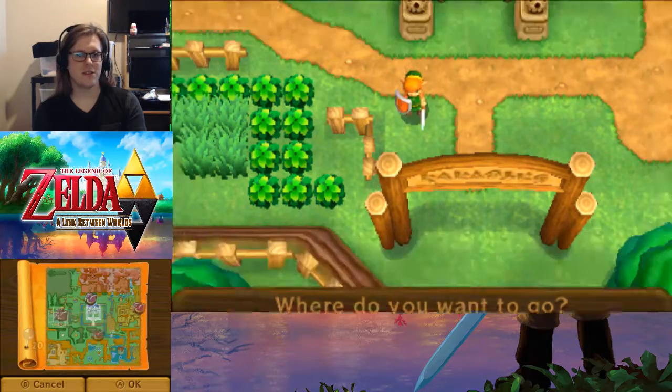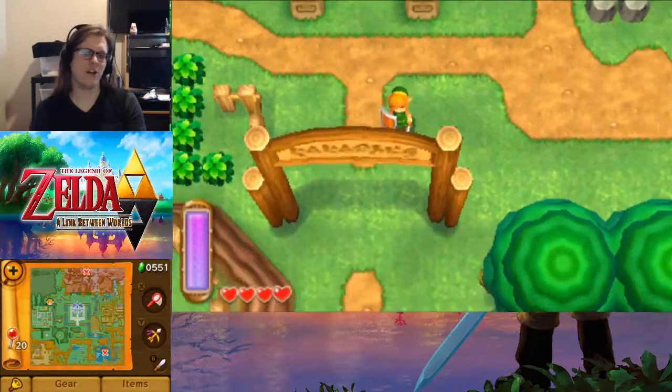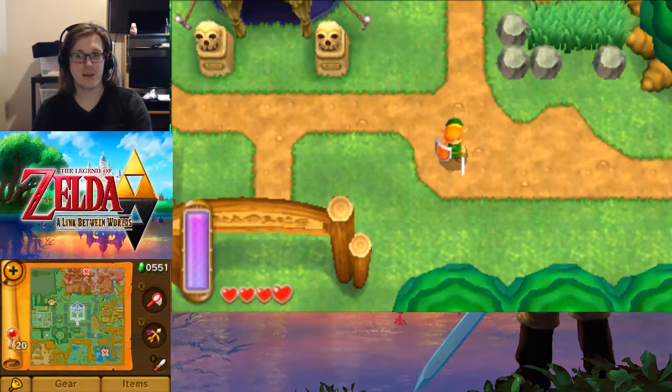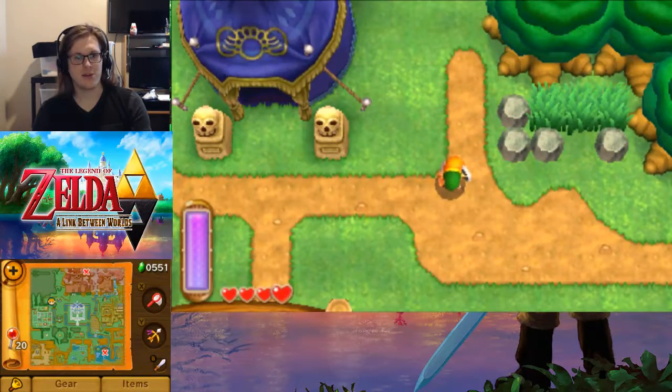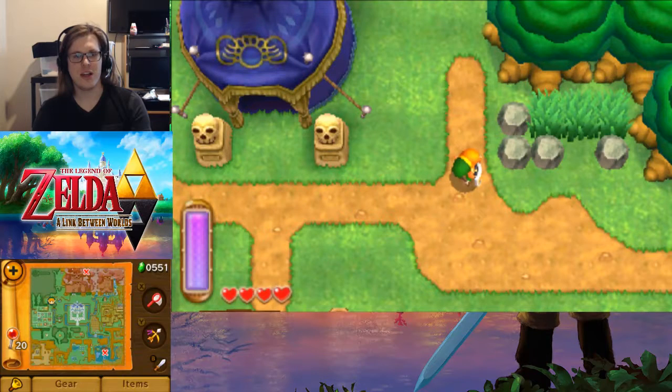Let's head to our house — actually, we'll just call it here. Thank you guys for watching this episode of Let's Play: The Legend of Zelda, A Link Between Worlds. In this and the next part, we're going to be headed up to the Death Mountain area. See you guys then.